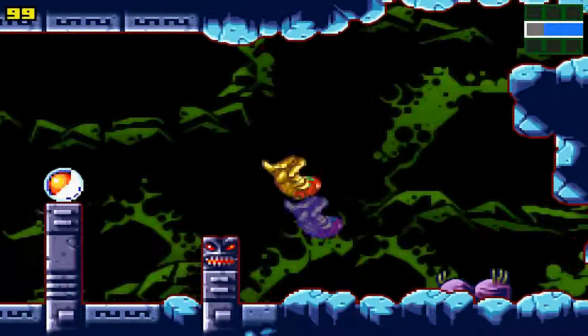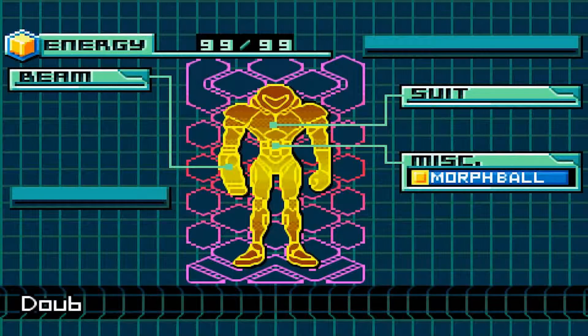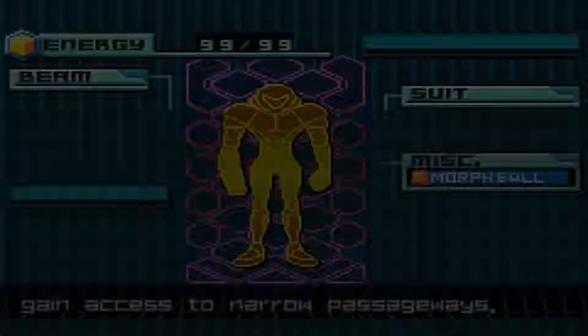We're gonna head over here real quick and grab the Morph Ball — very, very important to us. The Morph Ball: double-tap down to turn into a ball and gain access to narrow passageways.